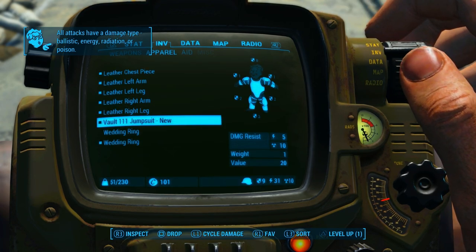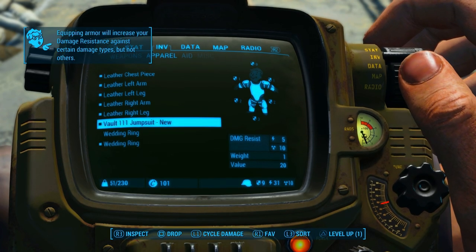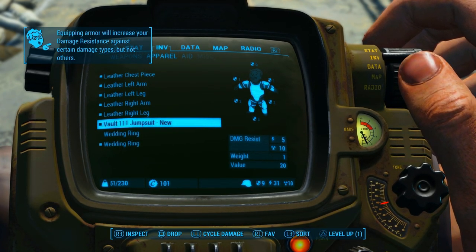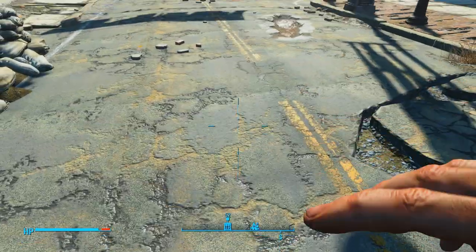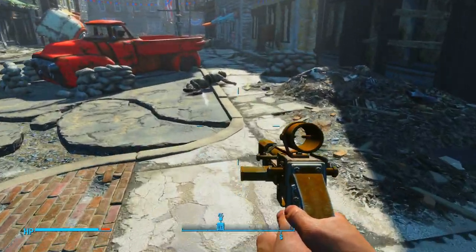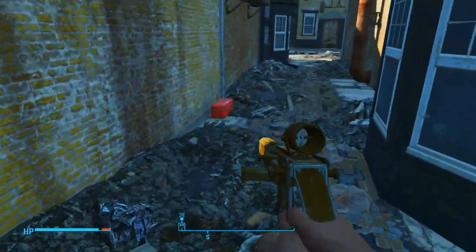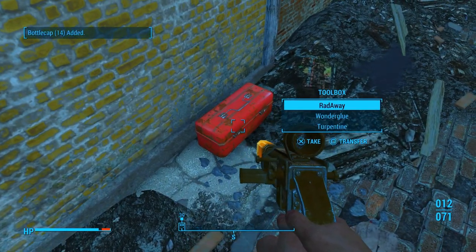Then we're going to go into our Pip-Boy, go over to apparel, and we're going to equip all of our armor. Now not everything can have armor put over top of it — only certain things, like the Vault 111 jumpsuit. We can put armor over that. I'm actually wanting to find some road leathers — we'll find them later.